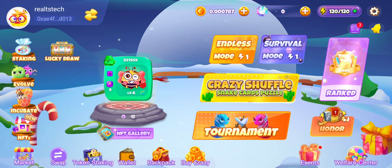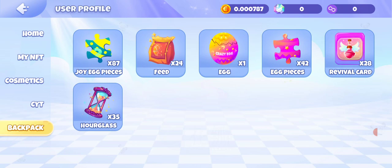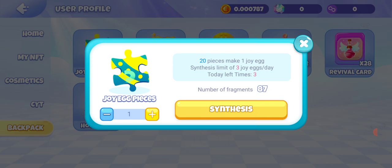Every time a reward has been given to you, you'll find it in the Backpack section. On this backpack these are all my rewards currently on my account. The first one is joy egg pieces. Every time I claim a reward it gives me different fragments, and each of these fragments can be used to form an Easter egg. With 87 pieces currently, and needing 20 pieces to make one Easter egg, I can make a maximum of three joy eggs per day.